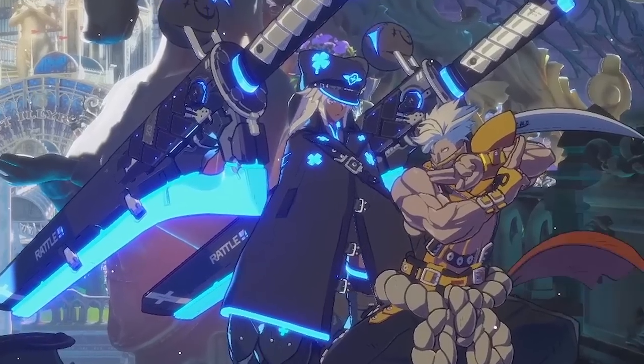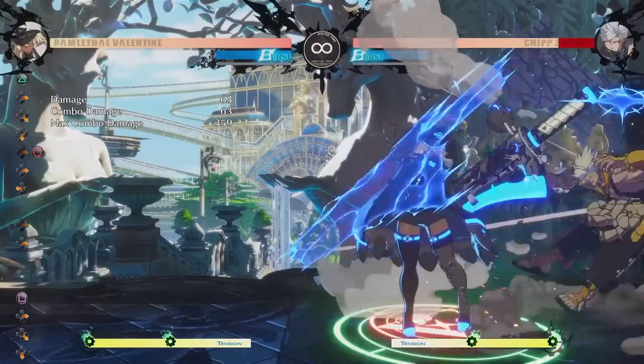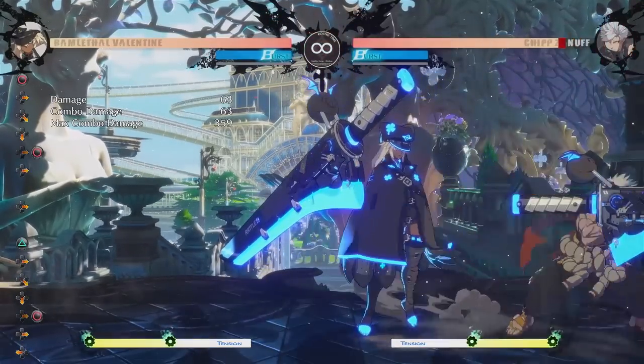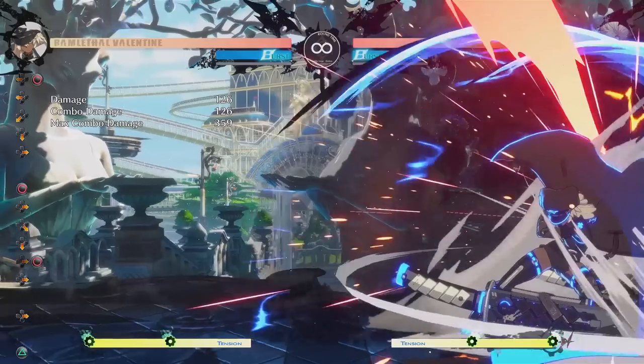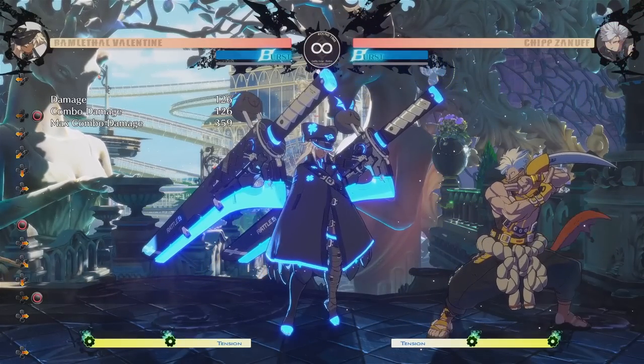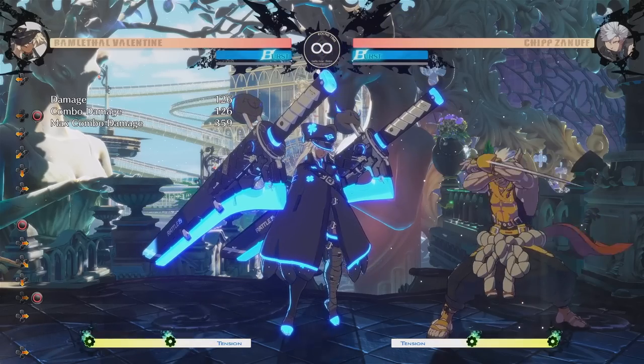So if you want something a bit easier, you can do pretty much any other special move, like the projectile, or pretty much any special move that can be canceled after her forward heavy slash — which is pretty much everything except for the quarter circle back heavy slash. This move can't be canceled into, and that's because it does such crazy high damage, which does make it ideal for ending the combo, but as mentioned earlier, it's the trickiest way to end the combo.